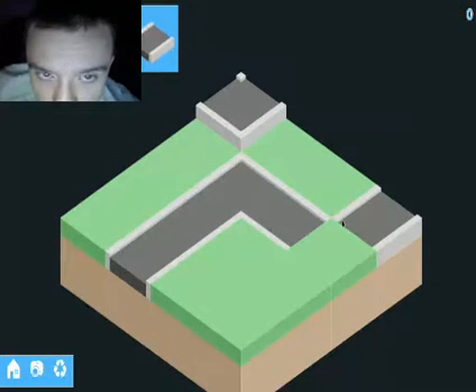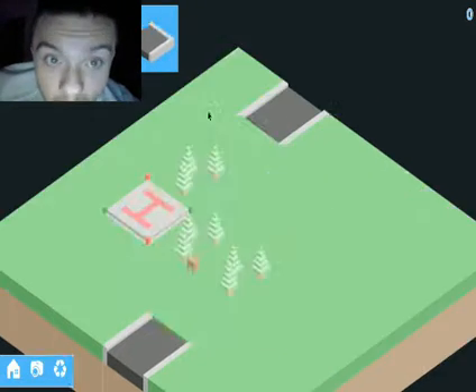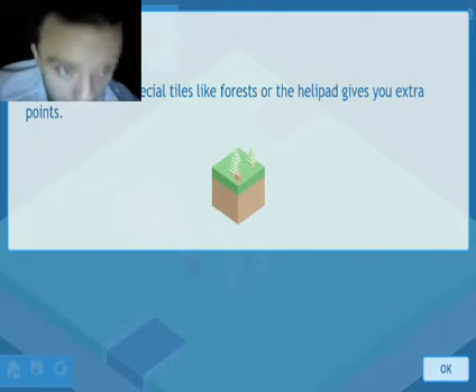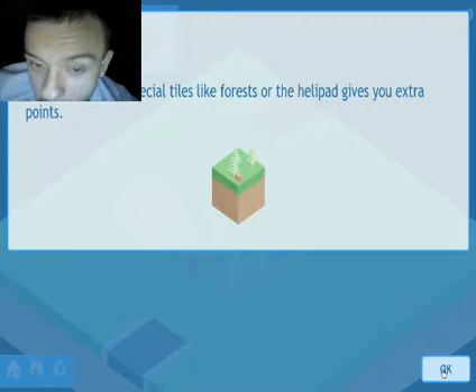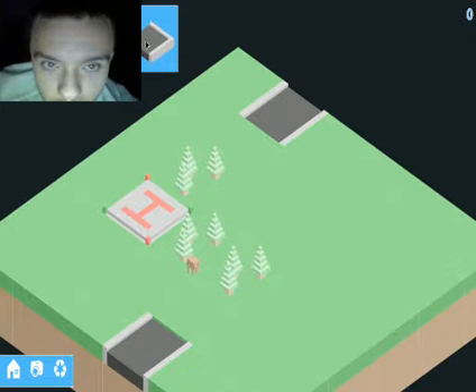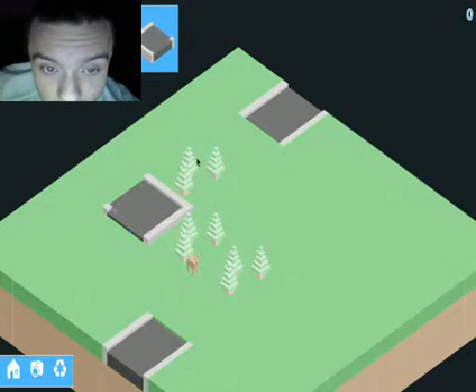Thanks for giving me a lot of details. Much appreciated. Let me just take that off. There we go. Thanks for the directions, though. Bonus points — building road past special tiles like forest or the helipad gives you extra points. Oh wow, I didn't know. Making roads gives you extra points. I'm pretty sure that's not how it goes in real life, but who really cares?